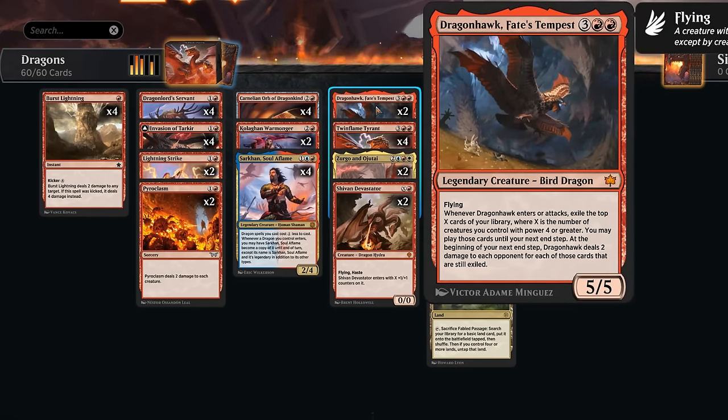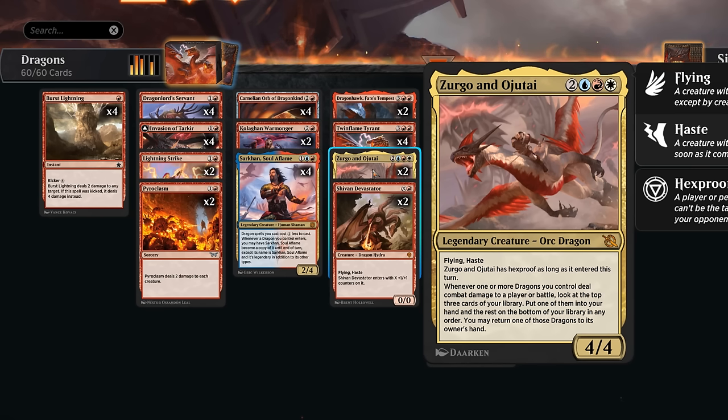Besides Twin Flame we also have two copies of Dragonhawk Fate's Tempest — a 5/5 with flying that also benefits from gaining haste through the Orb. When it enters or attacks we exile a number of cards from our library where X is the number of four-powered creatures we control, and for each card we don't play from exile that turn we deal two damage to each opponent — quite synergistic with Twin Flame Tyrant doubling the damage. The reason to splash white is to incorporate Zirgo and Ojutai — a 4/4 with flying, haste, and hexproof as long as it entered this turn, which counteracts instant-speed removal.